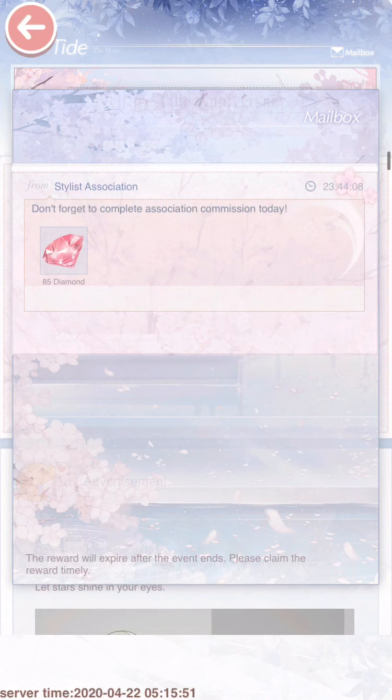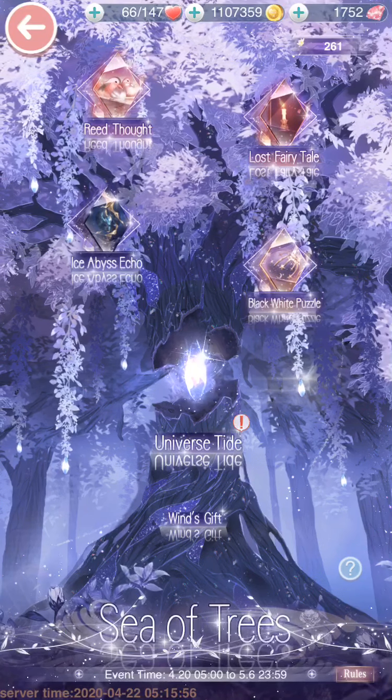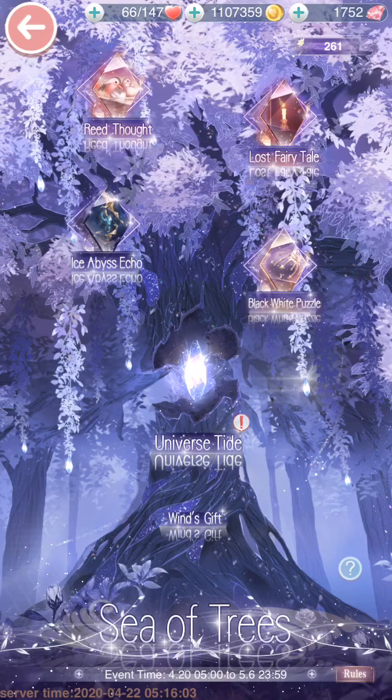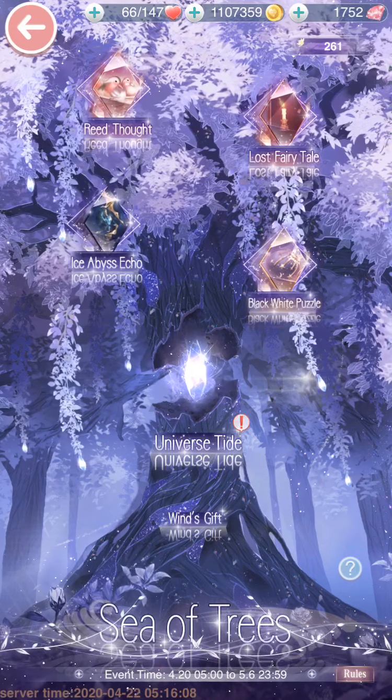Up in the upper right corner, that's where you'll be claiming your daily free diamonds. Sometimes they'll just randomly send you stuff twice a day — I got that yesterday and wasn't sure why. Always go there in order to claim your diamonds.